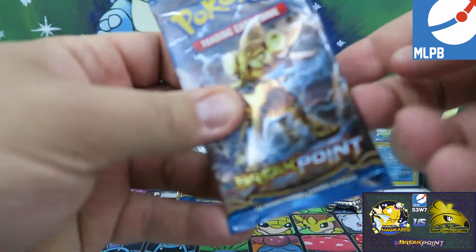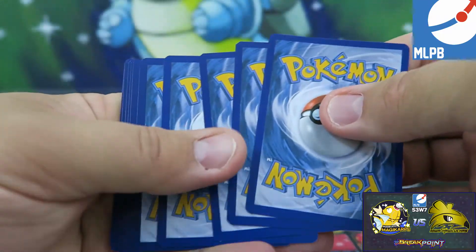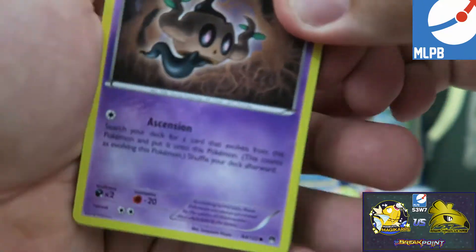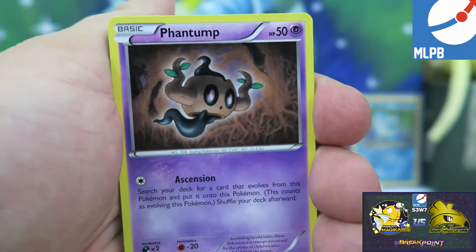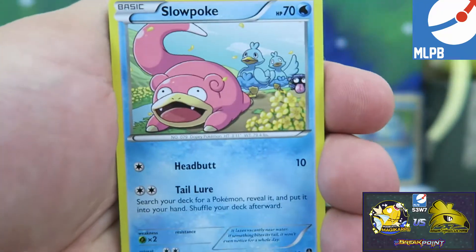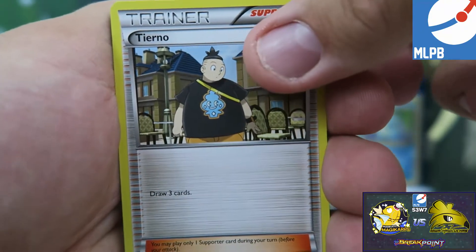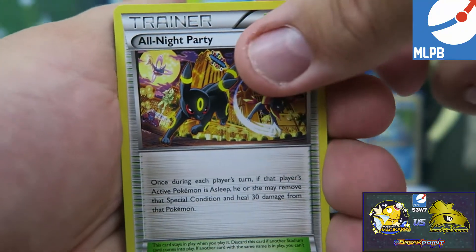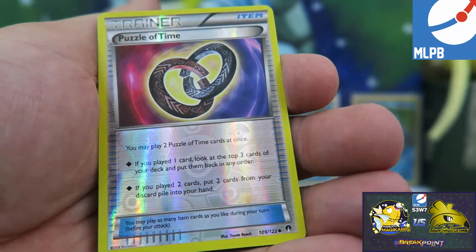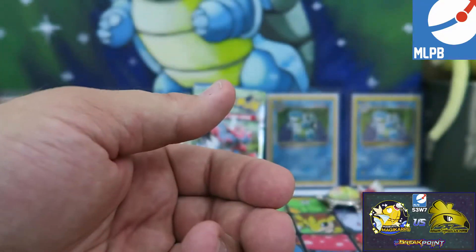Let's set the code cards down and do the pack trick. Let's see if we can pull something. We get a Phantom pack — Psyduck, Clefairy, Slowpoke, Drowzee, Tierno, All Night Party, Stantler, Puzzle of Time, and a rare. It's a little game, so no points in that one.